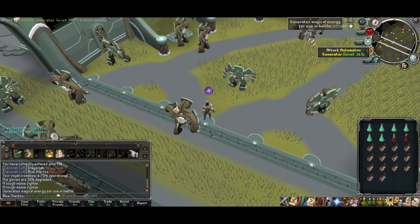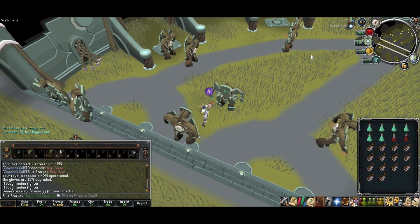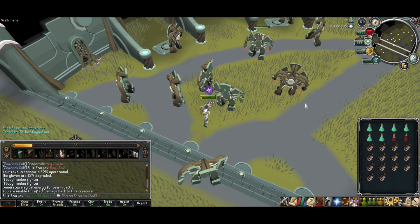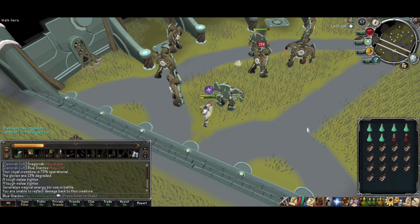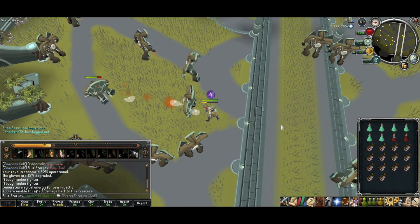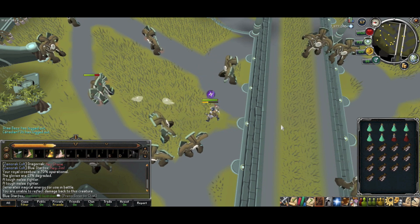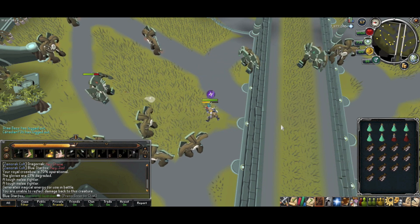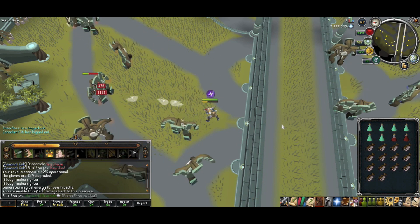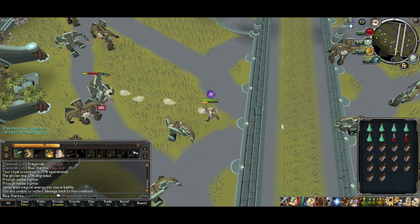For your combat setup I recommend using range because that is by far the quickest, safest, and most effective method of taking down the automatons. However, because you'll be using range, the only automatons you should focus on are the generators. It is best to keep at a distance because each of the automatons has an earthquake ability that deals massive amounts of damage to you if you're within a small radius of them, but fighting at a distance will prevent you from being harmed by this attack.